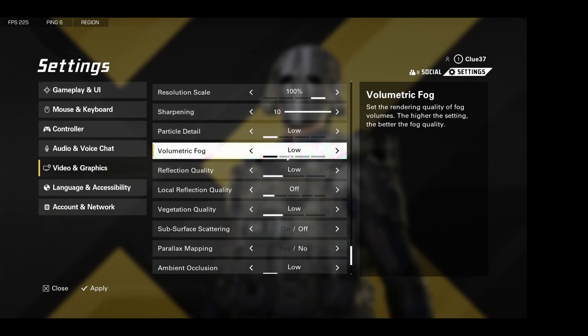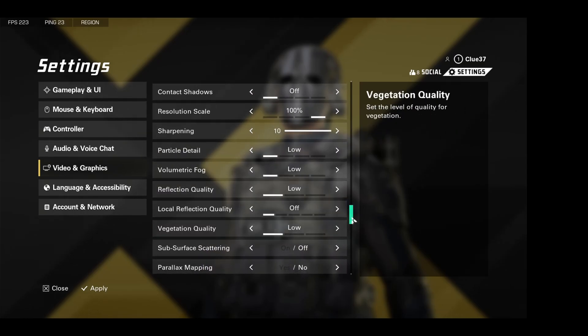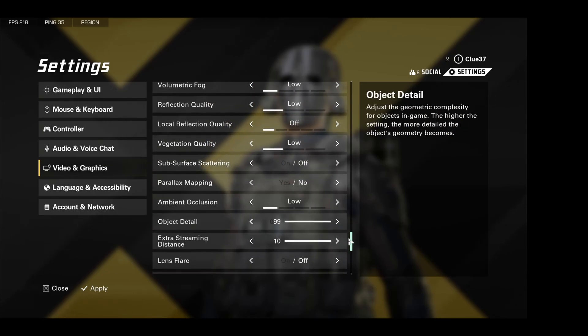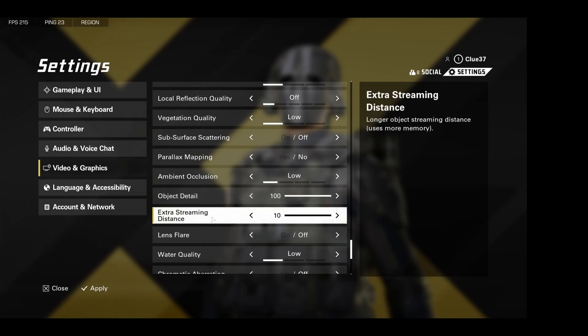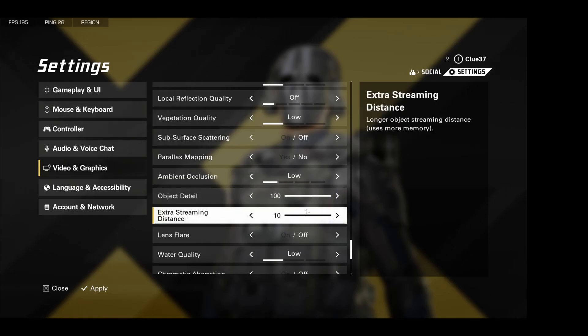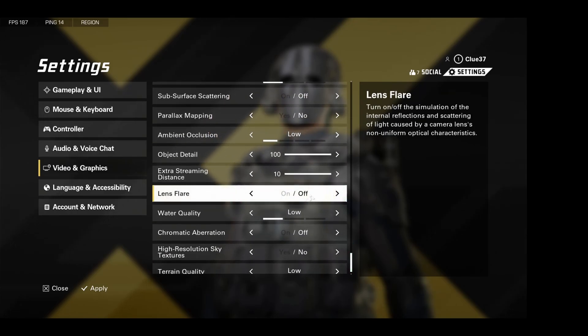Particles, put this on low. Volumetric fog, low. All this low, low. Off, low. Subsurface, off. Parallax, no. Ambient, no. Object detail — you're going to want to keep this maxed. Extra streaming distance — this is like how far your view distance is, so you're going to want to max this out so that people way across the map load in properly and they're not going to look all blocky. Lens flares, obviously turn this off — it's super distracting.